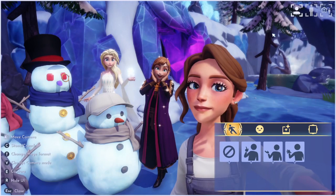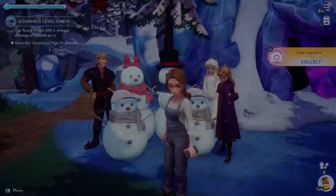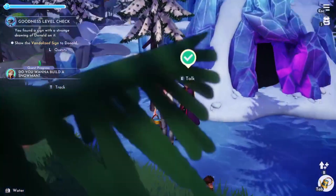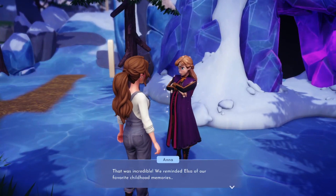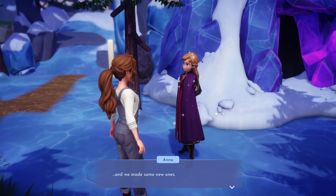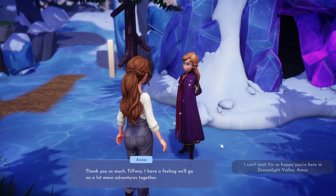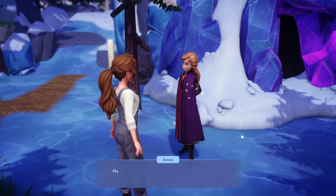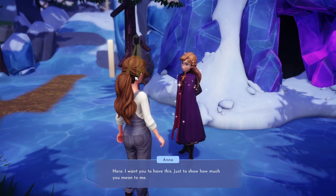Maybe we just do these girls - oh, Anna ruined that one. All right, that one's good! Sorry Kristoff, you were cut out. Got the picture! Talking to Anna: 'That was incredible - we reminded Elsa of our favorite childhood memories! Thank you so much, Tiffany.' Anna gives me a gift - the Falls Bounty Gown. Nice!